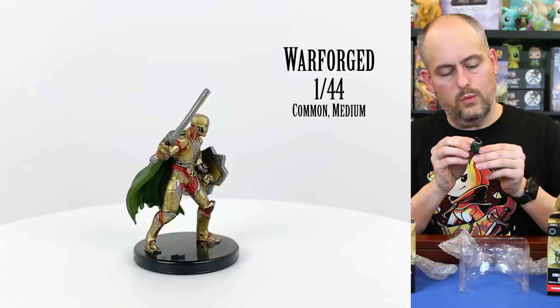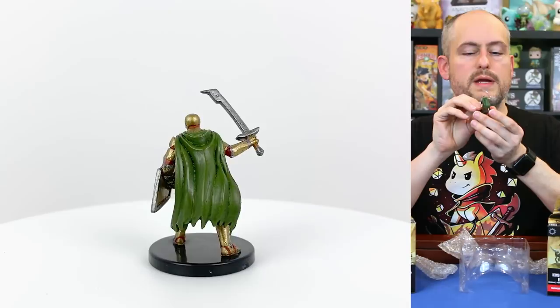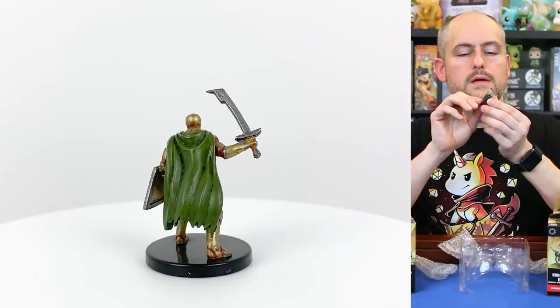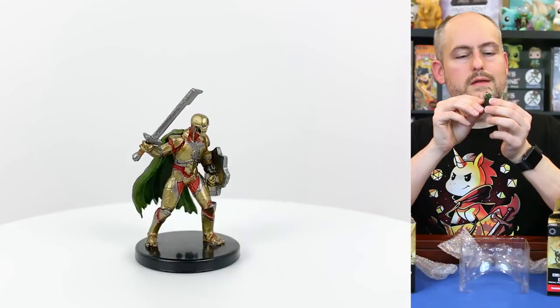The last one in this box is a warforged — just a regular warforged. The warforged are artificial creatures made of wood and metal who were forged to be soldiers, gained sentience somewhere along the way, and now still exist trying to find their purpose now that the war is done. He looks really good — the sheen on the metal armor is slightly different than the red of his wooden body underneath. It's a thicker material so it doesn't bend as easily.